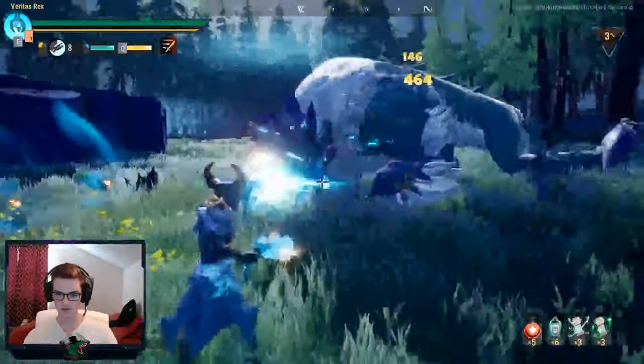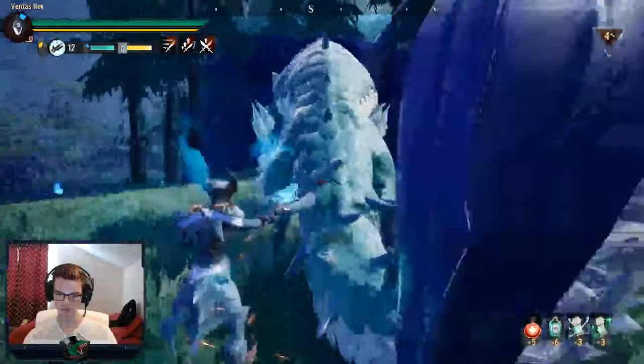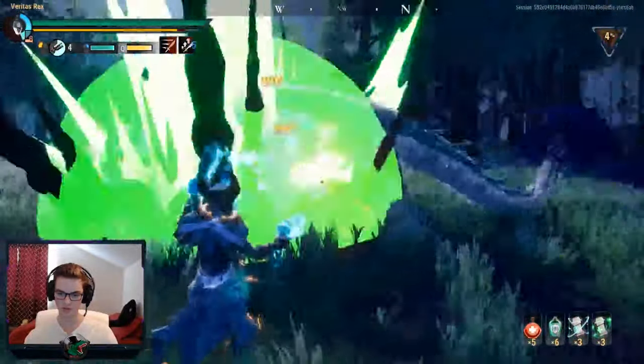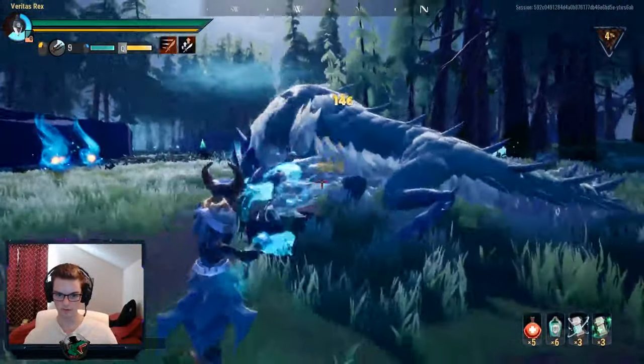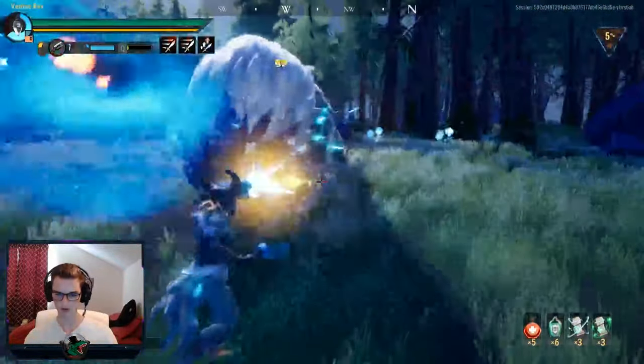So just try to stay — at least with repeaters — close to the flank and keep pounding on the legs for as long as you can. As you can see, he keeps trying to reposition himself because we're not at a good angle for him to hit us at all. With the repeaters, also try to keep your buffs active the whole time.